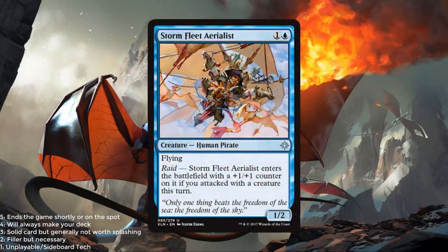Stormfleet Aerialist — blue and 1 for a 1/2 flyer. Raid — it enters the battlefield with a +1/+1 counter on it if you attacked with a creature. 2 mana for a 2/3 flyer would be really, really solid. Obviously you're not likely to be able to play it on curve unless you have a 1-drop. But this card is not terrible and it has some pirate synergies. I'm going to give this a 2 out of 5.